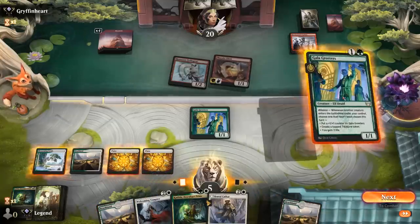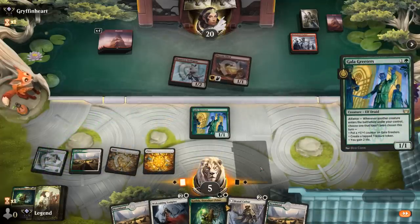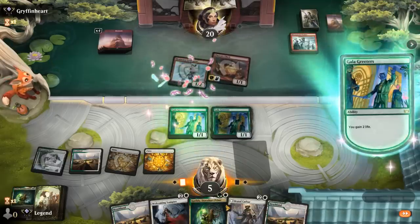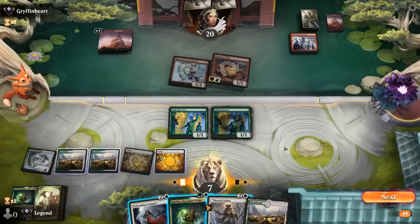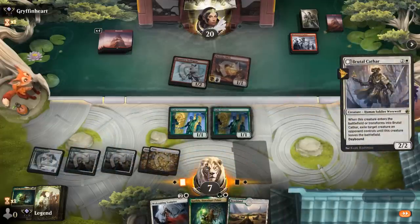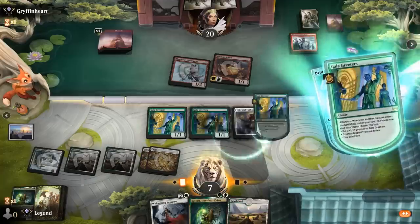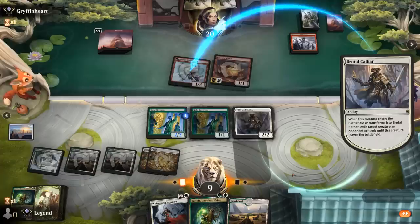Greeters number 2 into either Brutal Cathar or Welcoming Vampire. We gain 2 life. Welcoming Vampire has the edge over Brutal Cathar, although Cathar can exile Swift Spear and make them answer it. Plus 1 counter and gain 2 life — though we're still terrified of an End of Festivities, which would now deal 2 damage as opposed to 1. Opponent had the removal end of turn but it's a Lightning Strike — so no End of Festivities in hand.